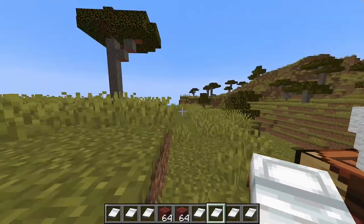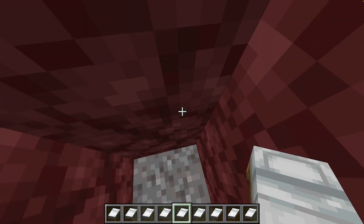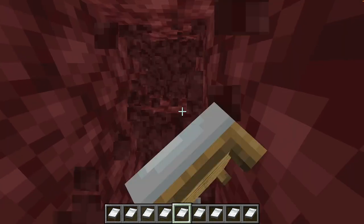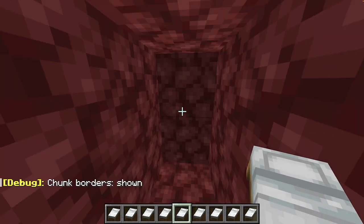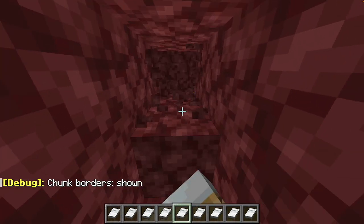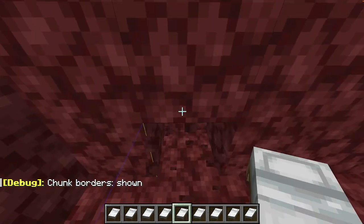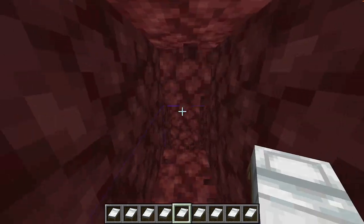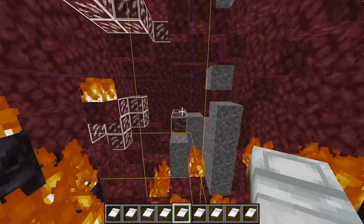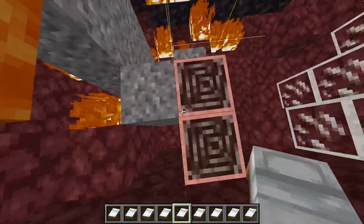Now in the nether, most people know about the right height to mine netherite, which is Y14, 15, or 16. But what most people don't know is that when you press FN+F3+G, or F3+G on non-Mac, your chunk borders are shown. Chunk borders show where the edge of the Minecraft chunk is, and the edge of the chunk is the best spot to mine netherite so you can get heaps of ancient debris.